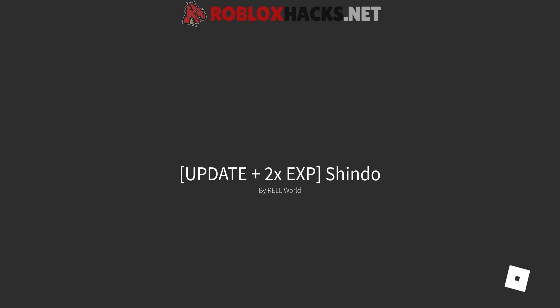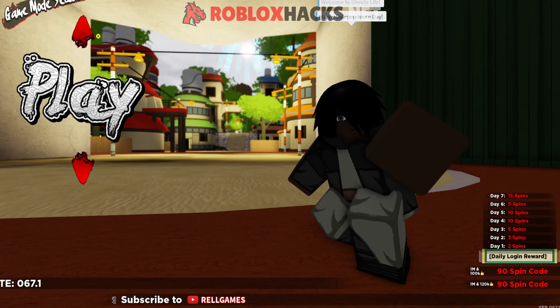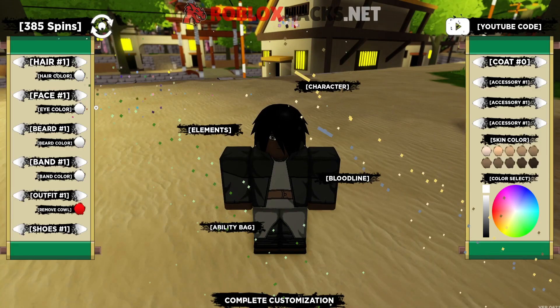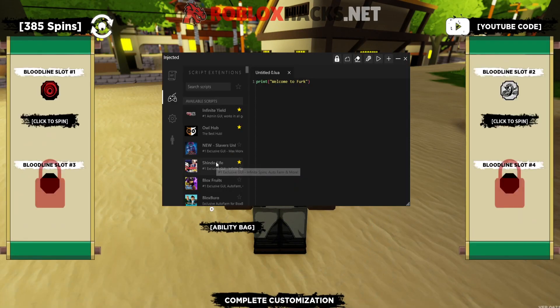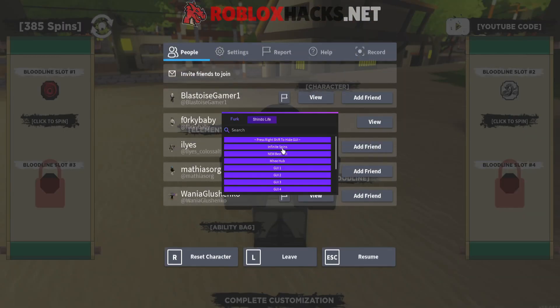We didn't get the bloodline we wanted, so it puts us into a new game. Wait for it to load — we're back in the game. Go back to the edit tab, and as you can see we still have our spins. So we can try again. Let's try one more time.